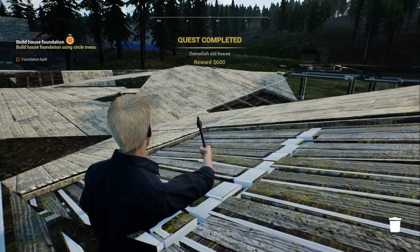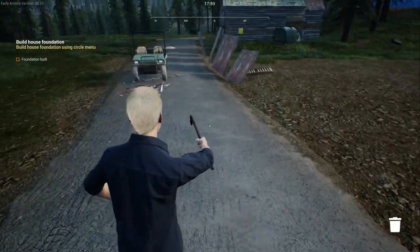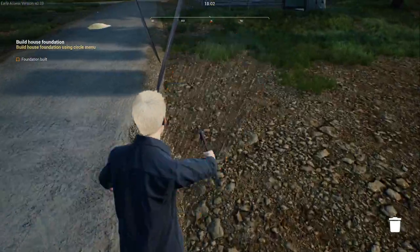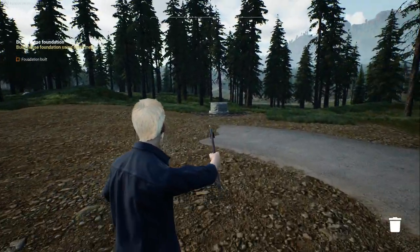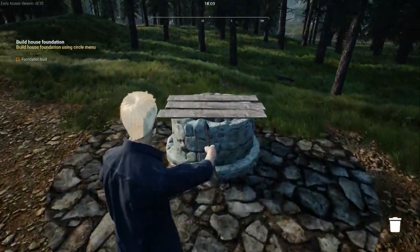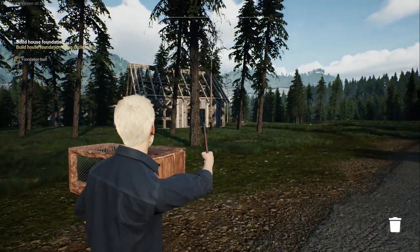And there we have it — the house is demolished. Good news is I now know that we can pick all this stuff up, so let's start tidying up our yard a little bit. We want this place to look nice for the new build. Foundation build — apparently that's what we're going to do next. But do we have any money for that? Maybe this can get working again. I have a feeling we're going to end up pulling down all these buildings.